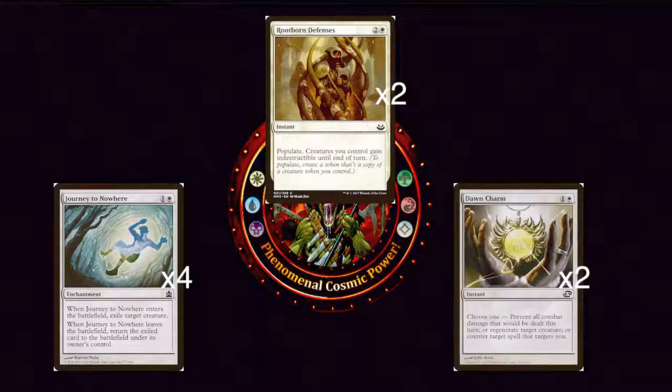Now for some non-creature spells. Journey to Nowhere is one of the most powerful white removal spells in the format. One generic and a white for an enchantment — when it enters the battlefield, you exile target creature, and when it leaves the battlefield, you return that exiled card to the battlefield under its owner's control. So you get to completely exile things, which is way better than just Pacifism. Exiling the creature for 2 mana is obviously much better than just making it unable to attack or block.